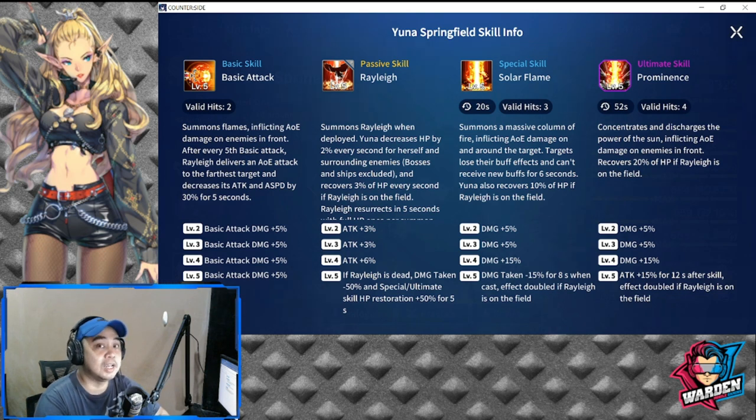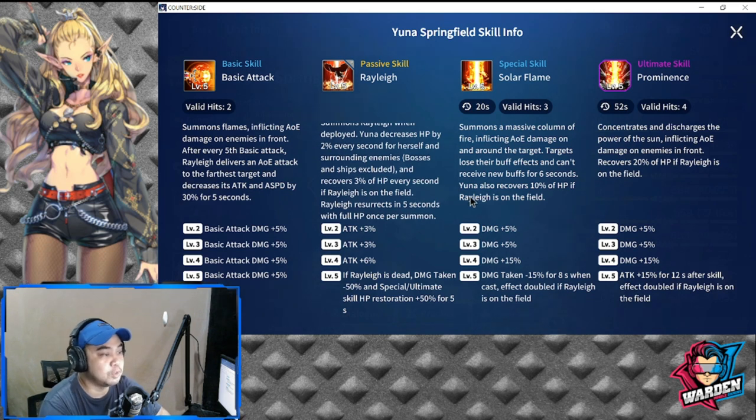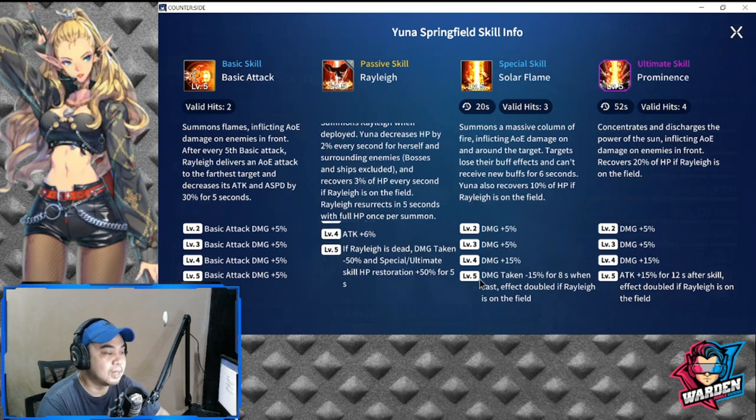Riley can be killed and will resurrect in five seconds with full HP once per summon. If Riley is killed a second time, she's gone permanently. At level five, if Riley is dead, damage taken is reduced by 50 percent and the special/ultimate skill HP restoration is increased by 50 percent for five seconds.